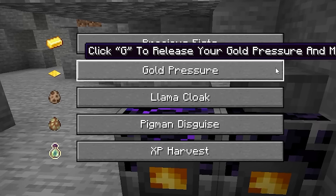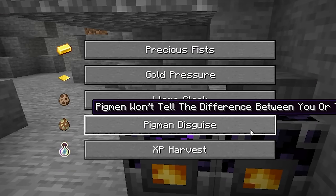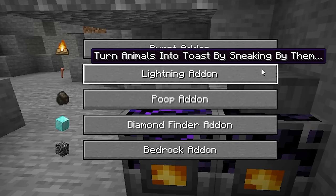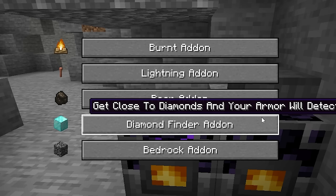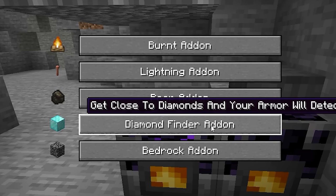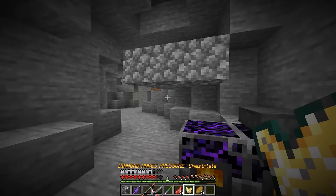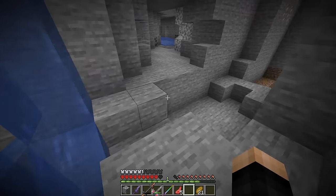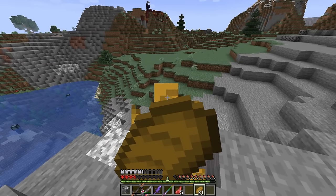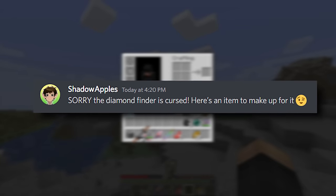Now let's try gold armor. Options include pressure fists, gold pressure, llama cloak, pigment disguise, and XP harvest. Gold pressure lets you 'click G to release your gold pressure.' I'll also grab the diamond finder add-on since it detects nearby diamonds for lots of XP. We'll call it 'diamond makes pressure.' Unfortunately, as soon as I got close to diamonds Minecraft crashed, so we had to go back to the surface and ditch that armor. Shadow Apples — who made this mod — gave us a free item called the item inventor as a replacement.